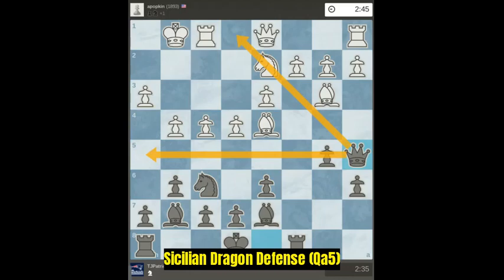Queen a5 is a peculiar move, not normally what you look for, but it actually sometimes pins a knight. In this case it's controlling the fifth rank.